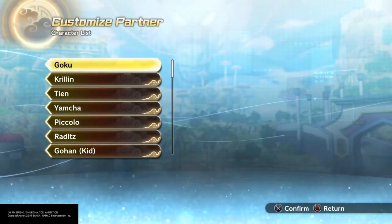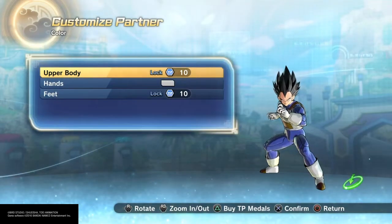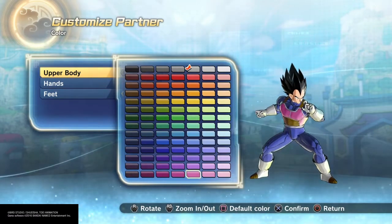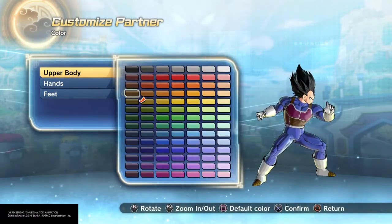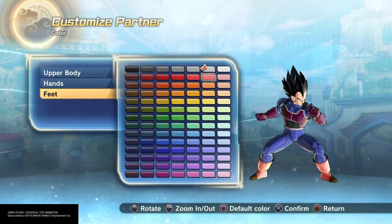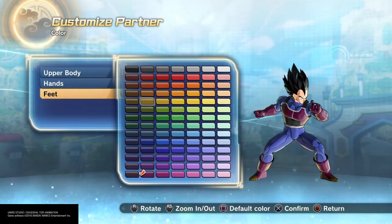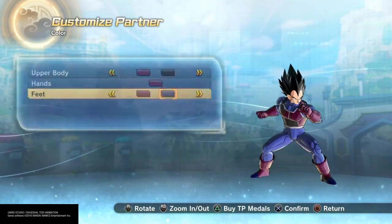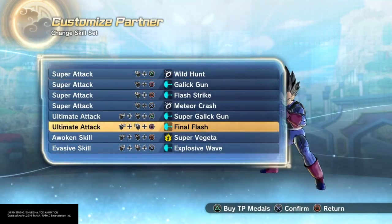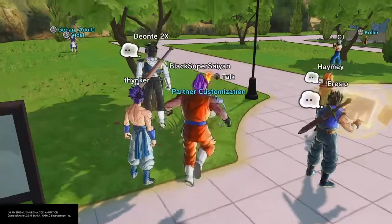My favorite customized partner is definitely Goku. Let me go ahead and show Vegeta real quick — all right, let's customize one real quick, make them look lit. Make this blue, all right, then we make Vegeta look like that. I'm not going to change his skill because I don't want to waste too much TP medals. But yeah, that's how you make a Vegeta — pretty easy.